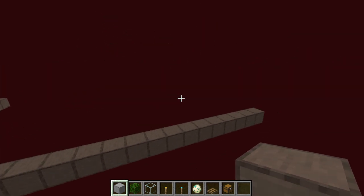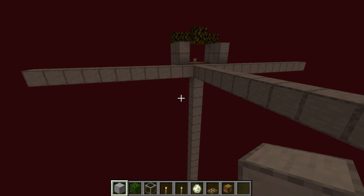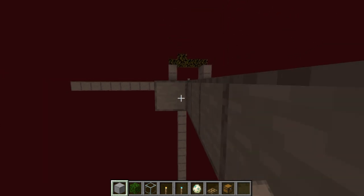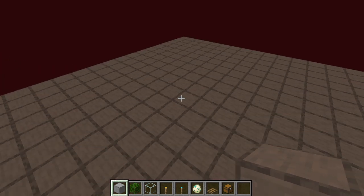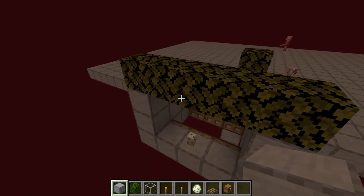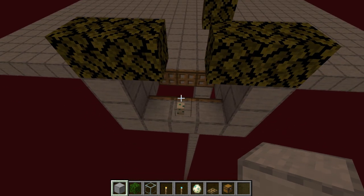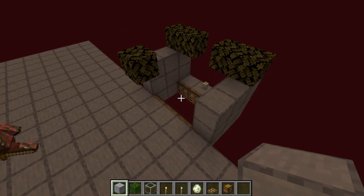Now what you're going to want to do is completely fill this entire area in with whatever building material you're actually using — smooth stone, stone, stone bricks — anything but leaves so things actually spawn on here. Now that we have the top floor completely filled in, we want these guys to be attracted to this.